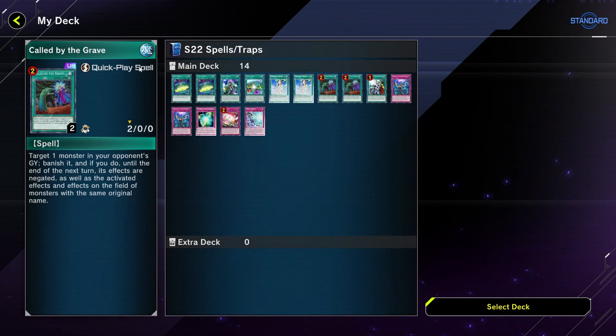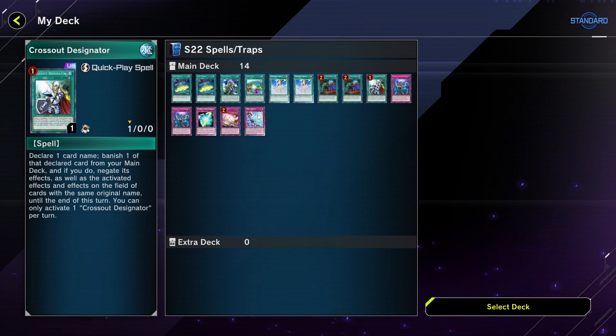Called by the Grave — don't really need to explain this, it's just to stop hand traps, any monster hand traps, particularly stuff like Dimension Shifter and anything sent to the graveyard with an effect you want to stop. I tried to use it a lot on the Labyrinth Clockwork card — that card is so irritating because it allows them to have an activatable trap card that they can choose if they have the new Labyrinth boss monster. This card came in clutch a few times.